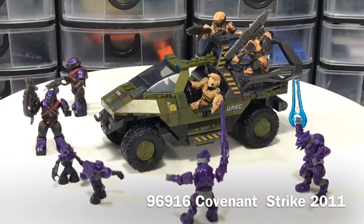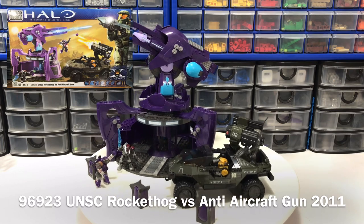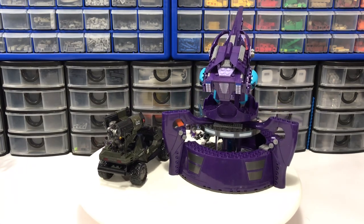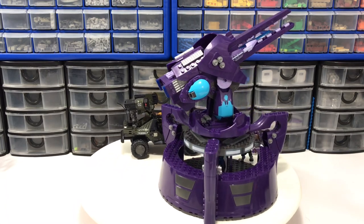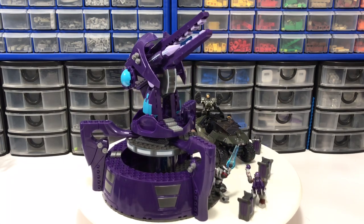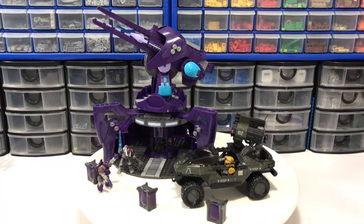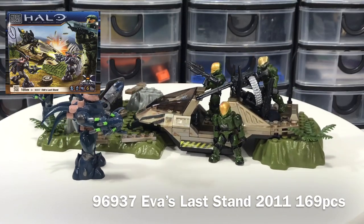The next set in my collection is 96923 UNSC Rocket Hog versus Anti-Aircraft Gun from 2011, featuring 551 pieces and four figures: a UNSC ODST Spartan, a marine, a Covenant Elite, and a Brute. Mega Bloks actually reissued this set later as 97189, which is virtually identical.